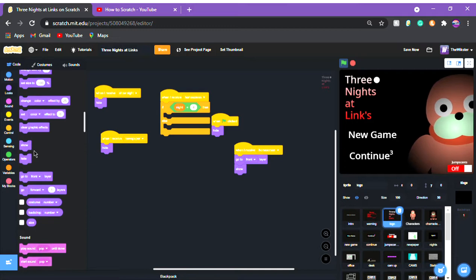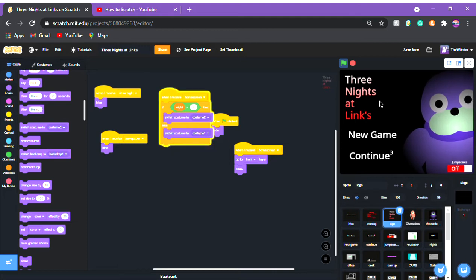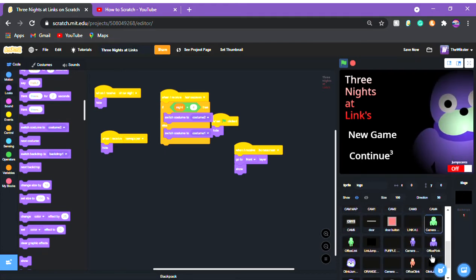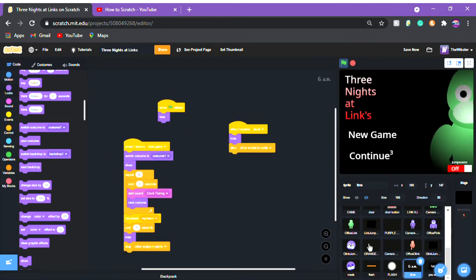Do: if knight equals four, then switch costume to costume two; else switch costume to costume one. So the dot won't be there until you beat the knight, and then it appears. Also from the last video, don't forget to change the time variable back to 60. I'm keeping it at five so we can beat this quickly and unlock Custom Knight.